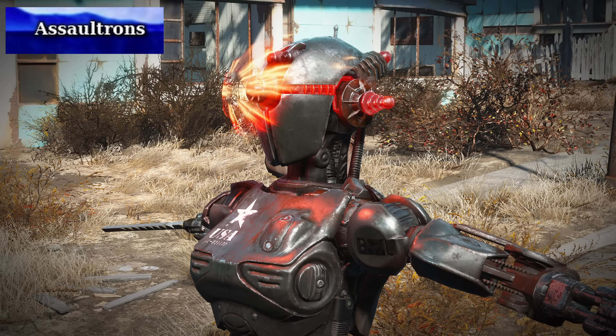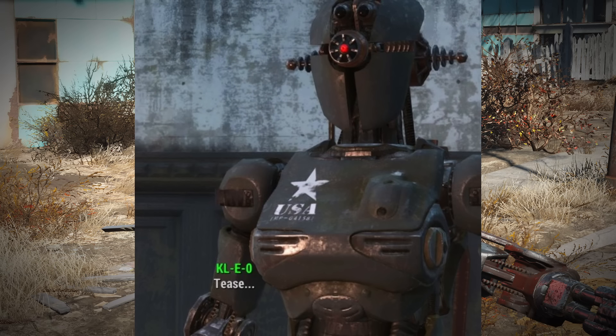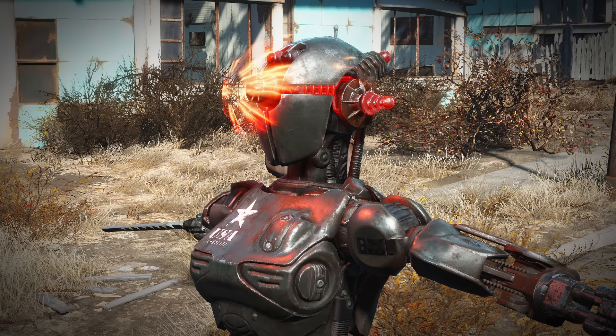A new robot type introduced in Fallout 4 is the Assaultron. Assaultrons were originally developed by the RobCo Corporation for military and security applications before the Great War. They were designed to be versatile combat robots capable of engaging enemies in various scenarios, and after the Great War, groups repurposed them. They're strong attackers, especially with their head laser beam that is basically an insta-kill in most cases. They also seemingly resemble women, but that's apparently just because their power storage is in their chest, which was the only spot that worked. Also, if you search these things up on Google, you're going to find some images — I'll just let you know.